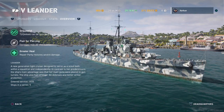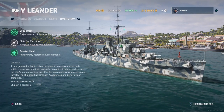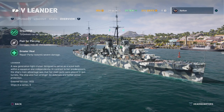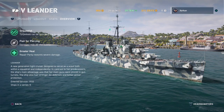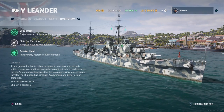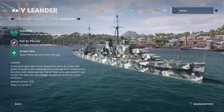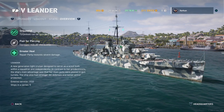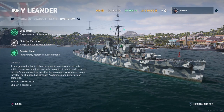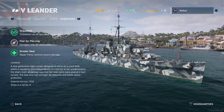The ship also has stronger AA defenses, not that those matter, and supposedly better armor protection, although it is still quite squishy. It features sequential torpedoes which can be launched one by one, just like all the other British cruisers and destroyers. It has a flair for piercing, meaning it's equipped with AP shells only — no surprise there, as all British cruisers are AP only, except the Belfast.